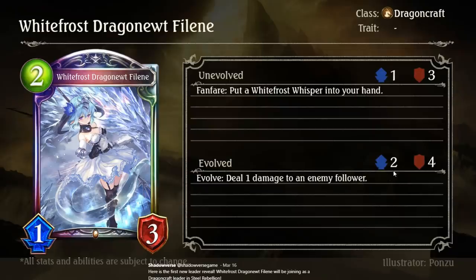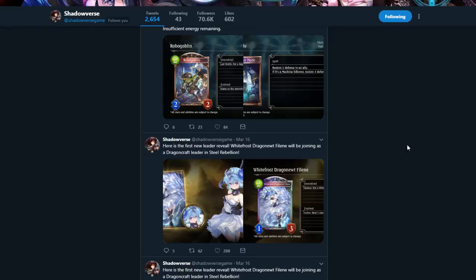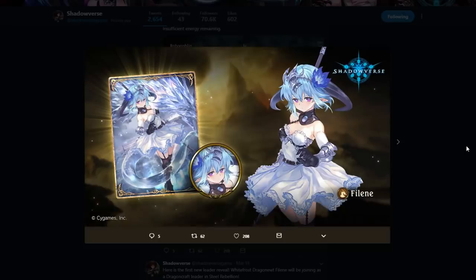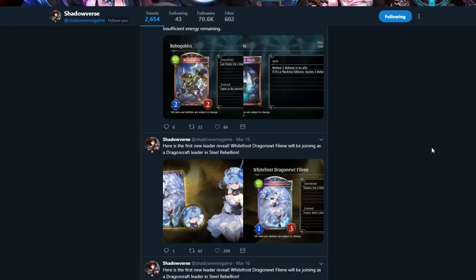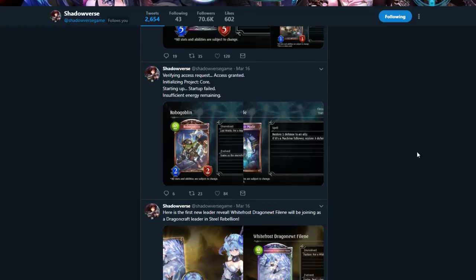So first things first, we have Whitefrost Dragonroot Phylene coming in as a leader card. That's pretty neat. Hopefully I pull her because my luck hasn't been so great in Alter Sphere. Didn't get Alexiil or Orcus, unfortunately, but have high hopes.